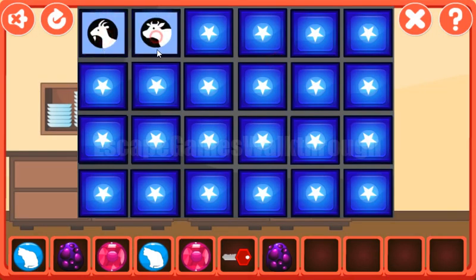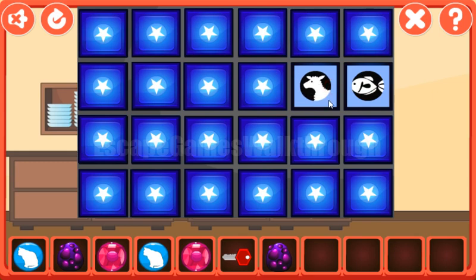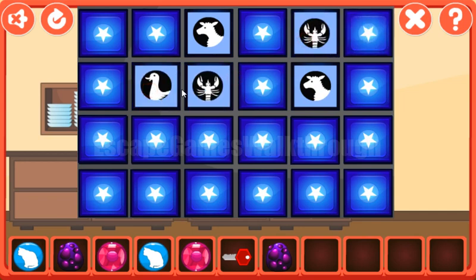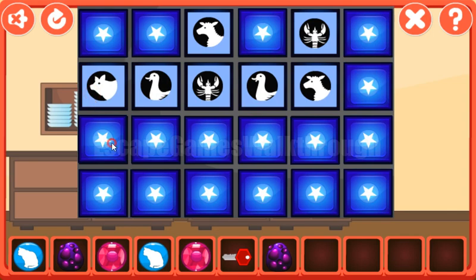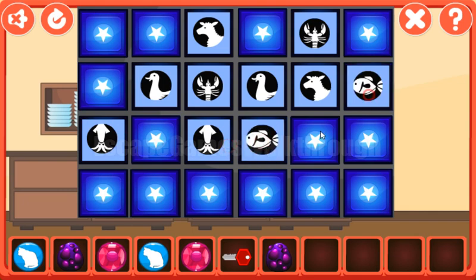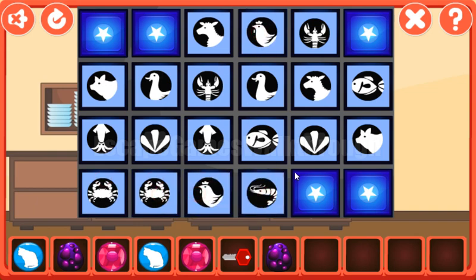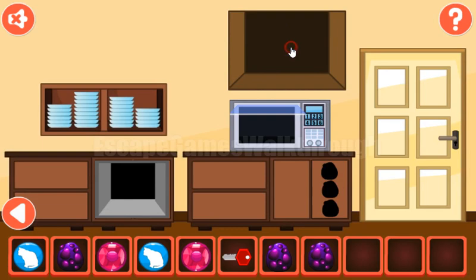Let's solve this memory puzzle. The pairs are: goat, cow, sheep, hen, cancer/crab, shrimp, fish, sheep, duck, cancer. Then: cancer here, duck over here. Then pig, shell, fish, shell, pig, crab, hen, shrimp, goat, and the last pair is cow. We have solved it.